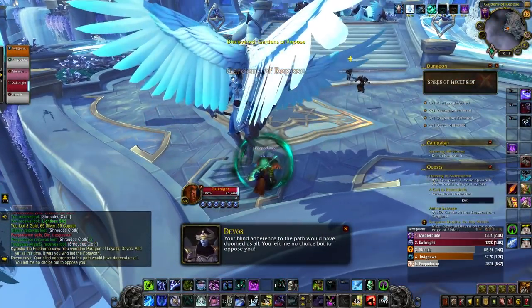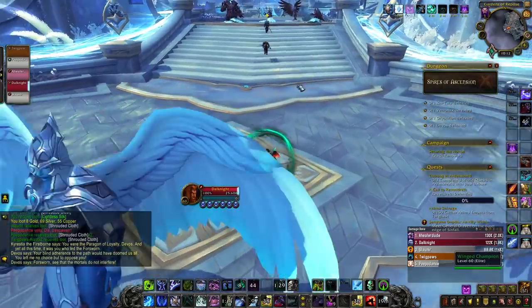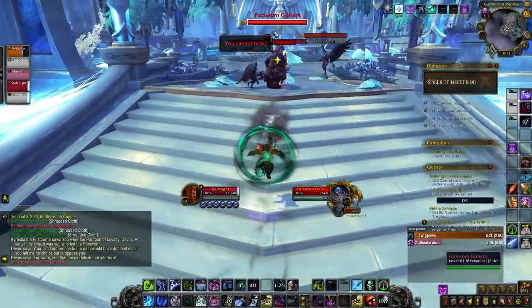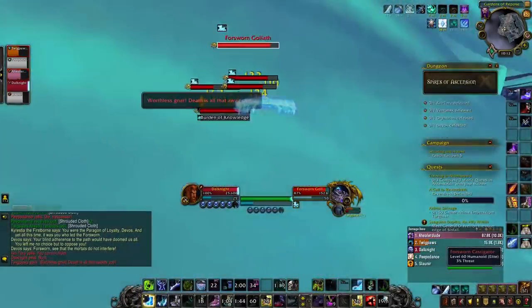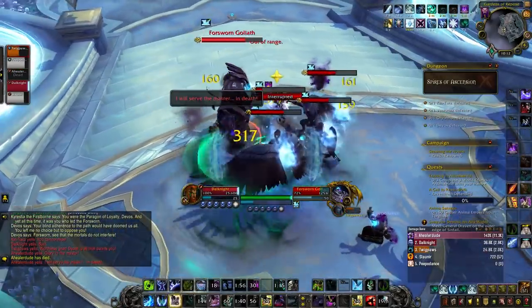The next dungeon is called Spires of Ascension. It's a Kyrian dungeon, and Kyrian players can find dead Kyrians from time to time and interact with them to pick up a Spear of Destiny. The Spear of Destiny can be used to stun enemies in an AoE area for 10 seconds, allowing you to also do 20% more damage to those enemies.